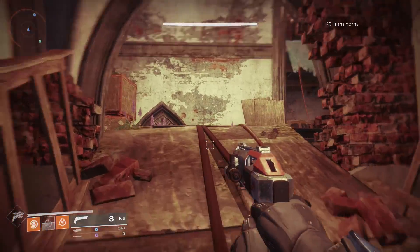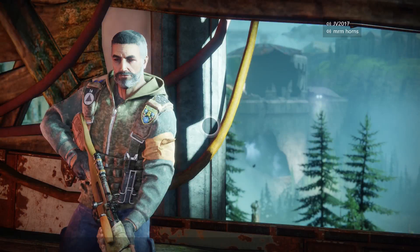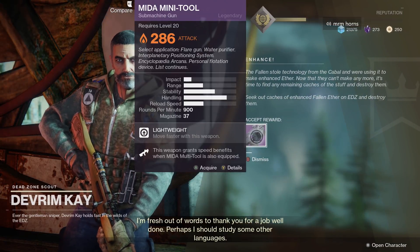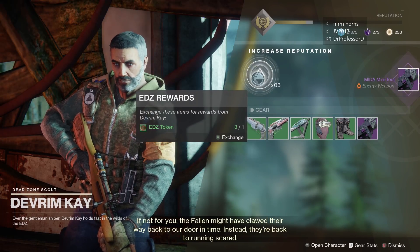Periodically you'll be asked to return to Devrim for the next step. After the first few, he'll give you the legendary Mida Mini-Tool, which is actually a very strong submachine gun that you'll probably be infusing up later on. I love to use it with my Mida Multi-Tool, and it should drop a few attack points higher than your current power level.